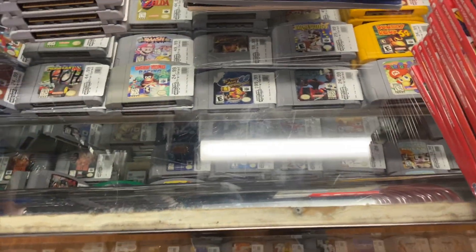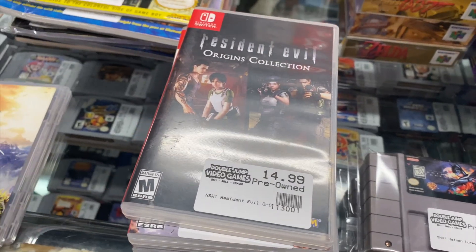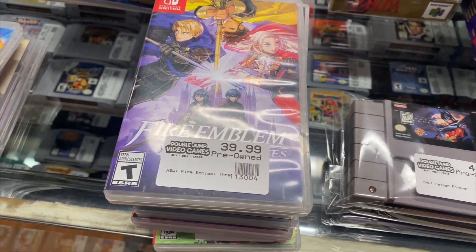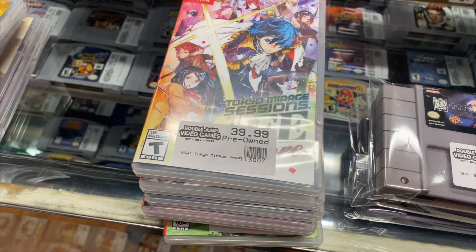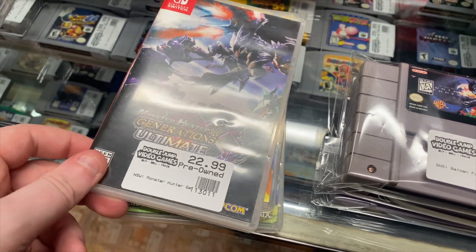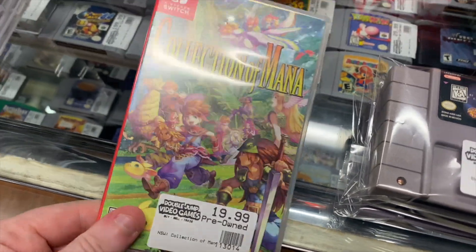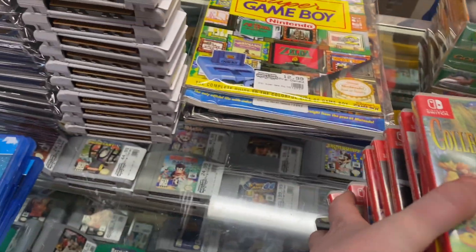For Nintendo Switch we have Pokémon Let's Go Eevee, Breath of the Wild, Resident Evil Origins, God Eater 3, Wonderful 101, Fire Emblem, Dragon's Dogma, Bomberman R, Tokyo Mirage Sessions, Valkyria Chronicles 4, World Ends With You, Fate Extella, Monster Hunter Generations Ultimate, Sonic Mania, and Collection of Mana.